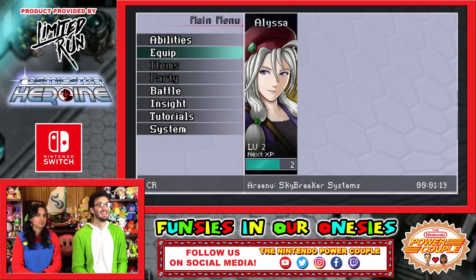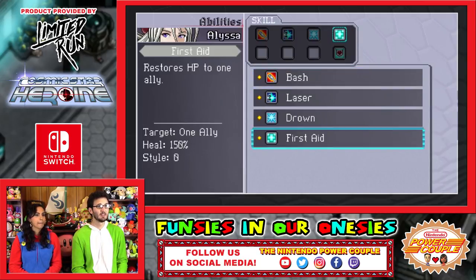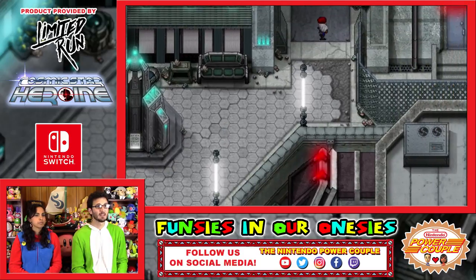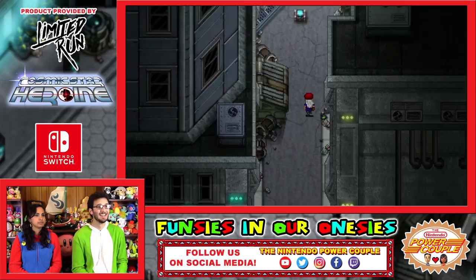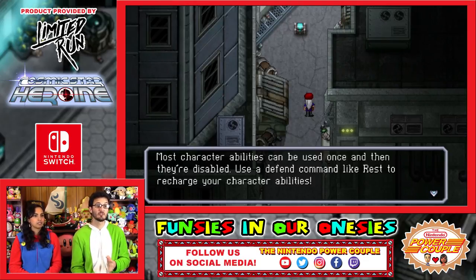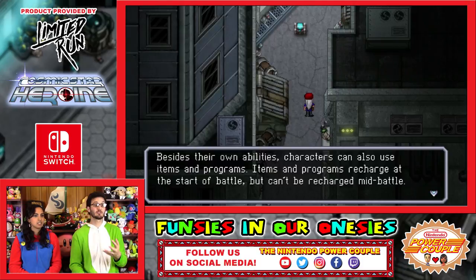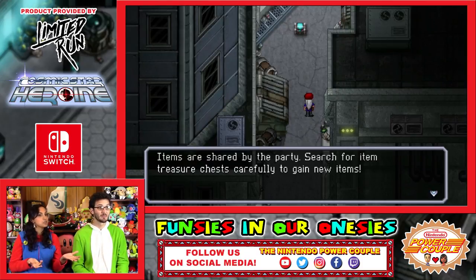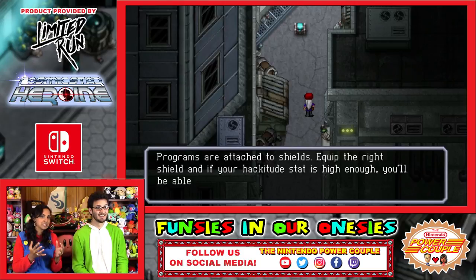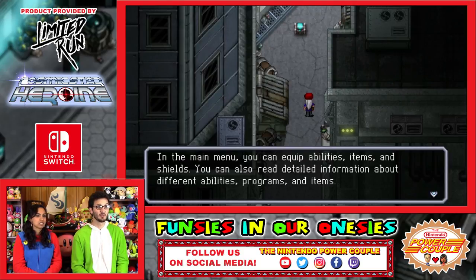I love her little beret. So abilities — we could go through our abilities. Let's look at the tutorial: characters' abilities can be used once and then they're disabled. Use a defend command like rest to recharge your character's abilities. So you only have a set amount of moves, and then you have to recharge them in battle. Items and programs recharge at the start of battle but can't be recharged mid-battle — so it's a one-time use per battle. That kind of goes with the technology theme — once it's depleted, it needs to recharge. Programs are attached to shields; if your hackitude stat is high enough, you'll be able to use its programs.